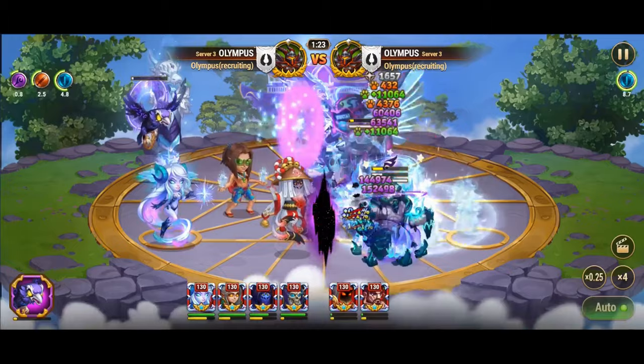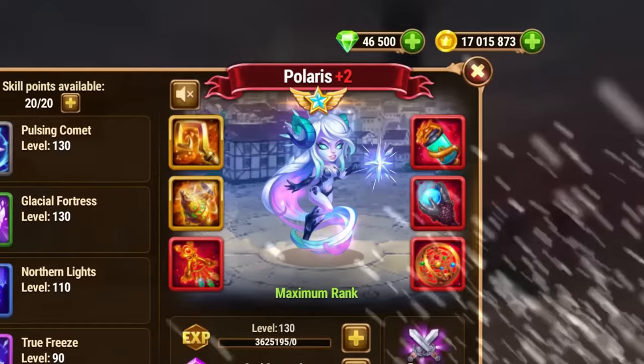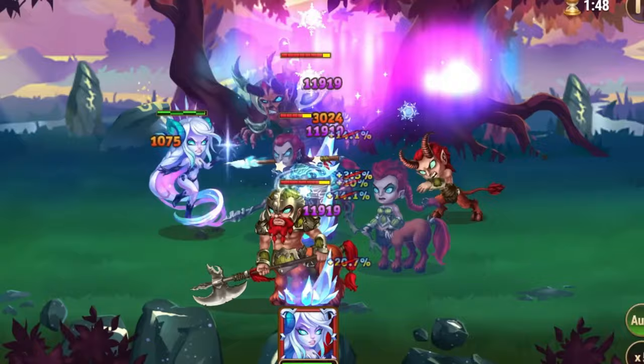In conclusion, Polaris emerges as a master strategist on the battlefield, skillfully countering the abilities of her adversaries with precision and foresight. With her Northern Lights skill illuminating the path to victory, she embodies resilience and tactical brilliance. As heroes of Dominion, let us learn from Polaris's example, adapt our strategies, and conquer every challenge that comes our way. Together, we can forge a legacy of triumph and greatness in hero wars.